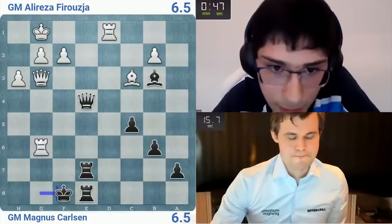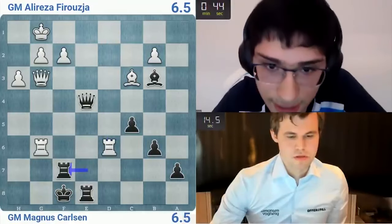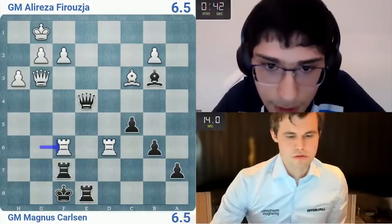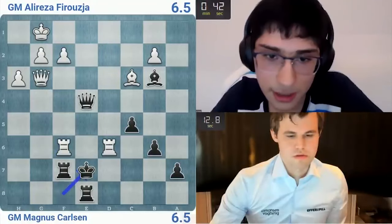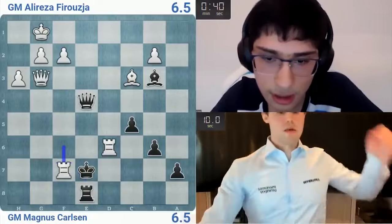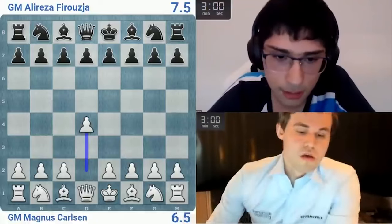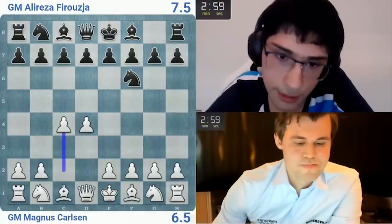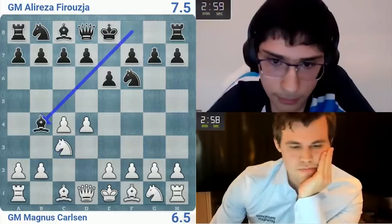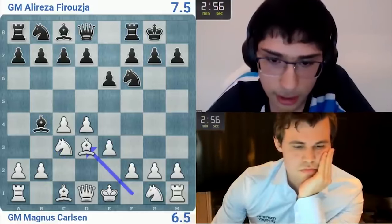D4, he goes knight d4, knight f6. He goes e3, castle, I go c5. I mean I don't know why I'm doing this. Let's go d5 — it takes, cd, ed, so I will take and go h6. This is a very solid position, not considered that accurate. Should I take? Supposed to be like a little bit better. I have to play fast — that's a very big bishop. Knight c6, she does go f3, g4, take on h6 at some point.